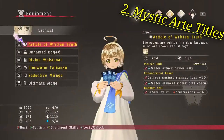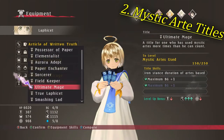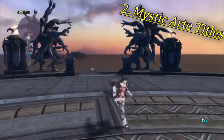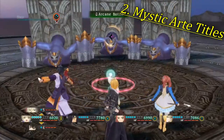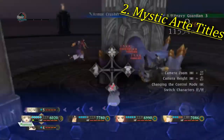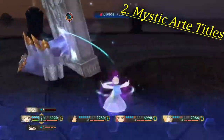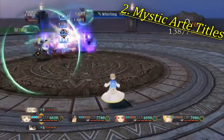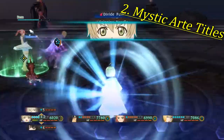The second toughest titles to get to 2 stars are probably the Mystic Art titles. You are required to have every character use 250 Mystic Arts to get these titles. Of course you won't start this counter at zero as the AI uses Mystic Arts on their own. However there is no way to force them into Mystic Arts unlike with the arts usage titles. The fastest way to do this is to play the character you want progress on, then go to the Elite Quarter Island. This works best on Chaos difficulty as the enemies live longer.